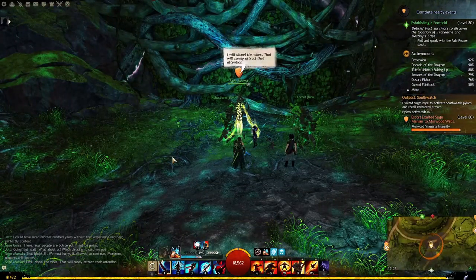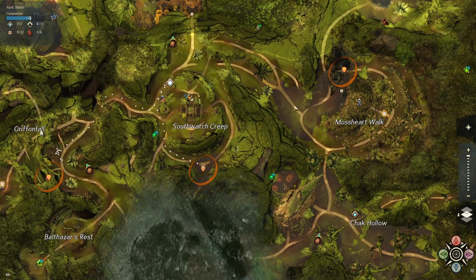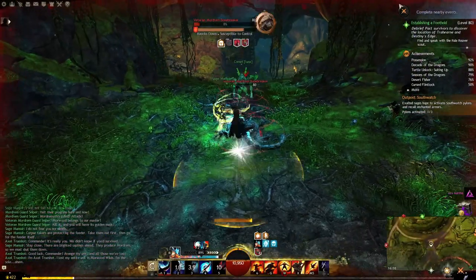Then off to the south, there are Mordrem Breachers that need to be destroyed, but the chain splits off into three subchains that run simultaneously, so split up. Southeast needs to escort Sage Vasani, the southern split needs to escort Exalted Sage Mansir, and the southwest group needs to keep Sage Gora safe.